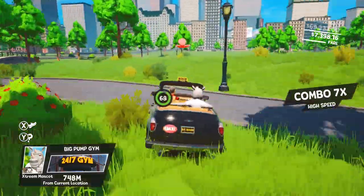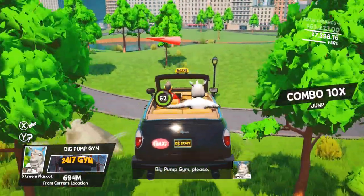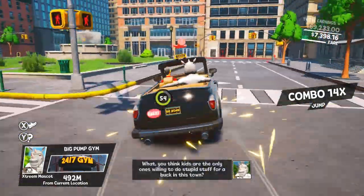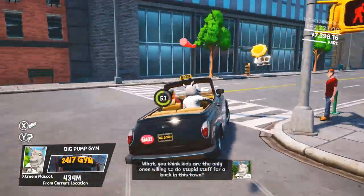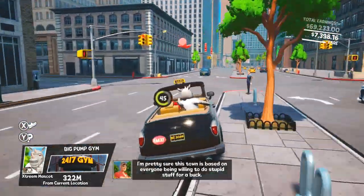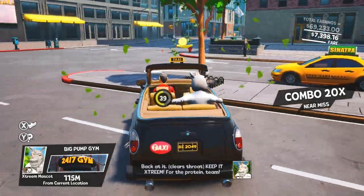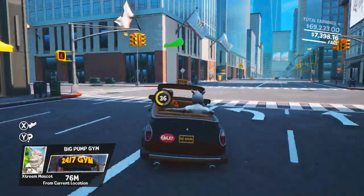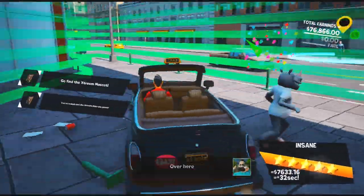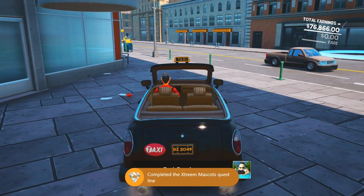Pick up the mascot and follow the red arrow to the destination — I'll pick up commentary once we get there. Once you drop the mascot off, you're going to get the 'Extreme Protein' achievement for 10 Gamerscore for completing the Extreme Mascot's quest. From there, we're going to go pick up Jerry Jones.